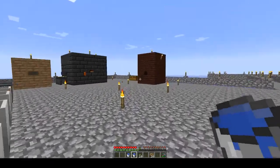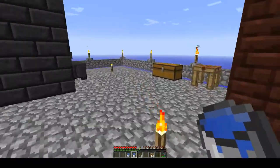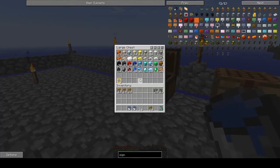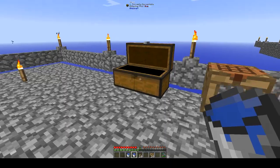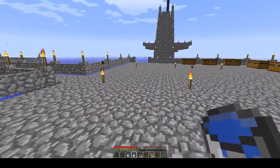Let's do an inventory check to start with. Basically, this is what we have so far. I did smelt some tin and copper and got some bronze — it's a three-to-one ratio, three copper and one tin.